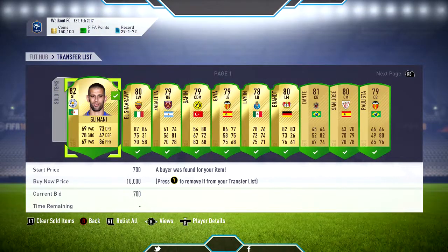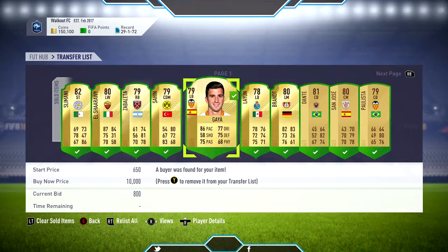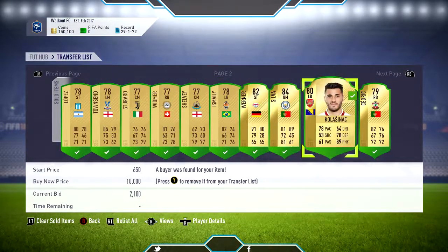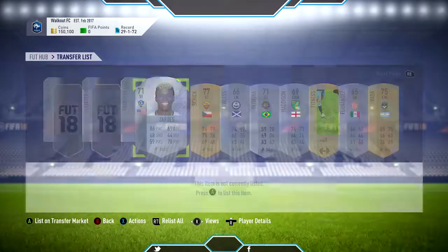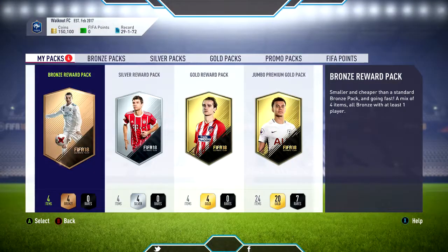We sold 20 items. I've listed up about half of the items we got last week from the rewards, so we got Slimani, Sharawi, Sabaleta, and Sahin. All these cards you can see how much they sold for — I'll scroll through quickly. We still have a lot of players to sell.